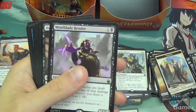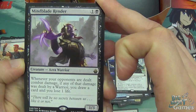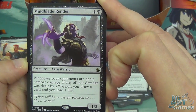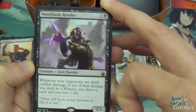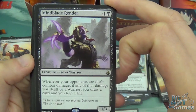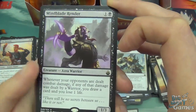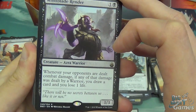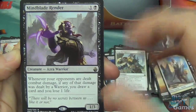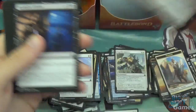Warrior token, Swamp, and Mindblade Render — one and a black for a 1/3 warrior. Whenever your opponents are dealt combat damage, if any of that damage was dealt by a warrior, you draw a card and you lose one life. It seems like they're pushing white-black warriors, which is kind of interesting — normally it's white-black vampires or anything other than warriors. The effect is quite nice for a two-mana creature, just constant card draw.